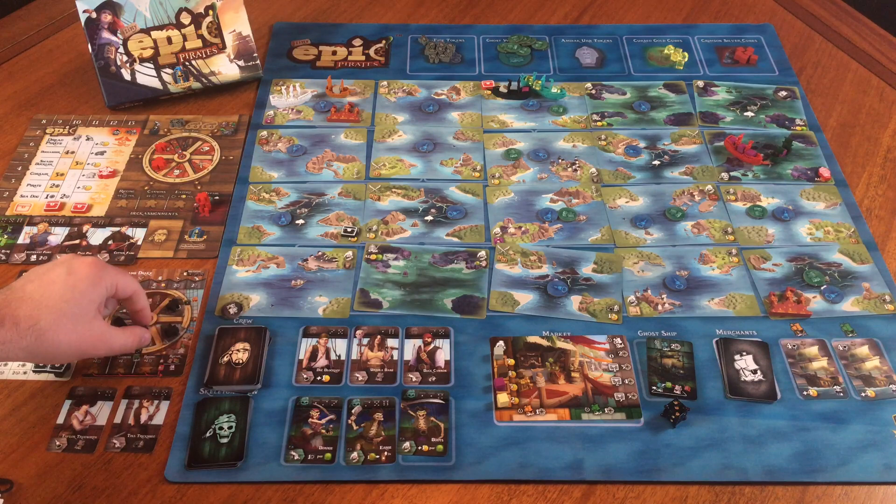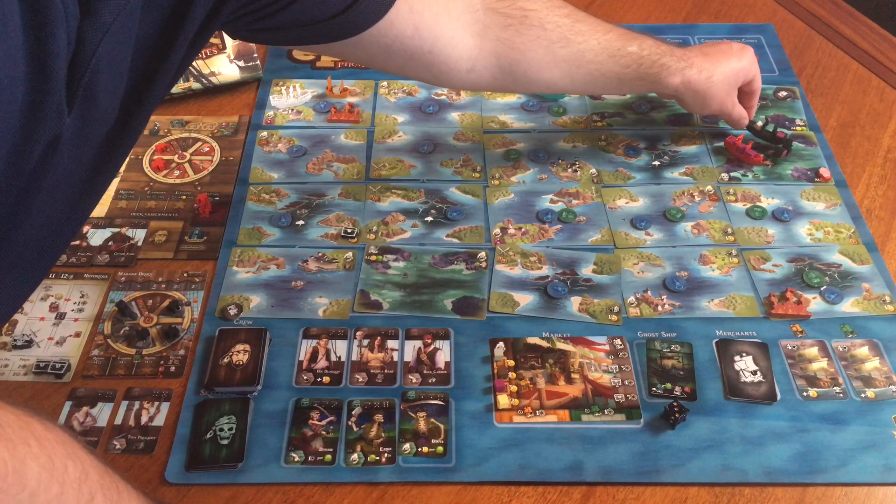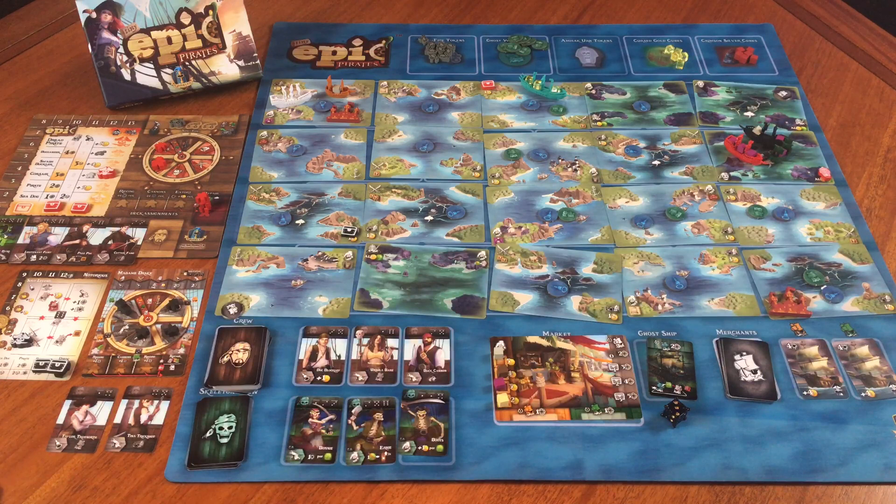Now it's Madam Drake's turn — rolled a three. She will skip to three, but because she's fully on this position she's just going to move to search, trying to move to the green ship with a plus two movement bonus. She's definitely going to reach it — and just like I tried to search there before, there's nothing there to search. Ha! Take that, Madam Drake. She did not cross the ship line, so it is my turn.